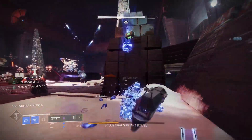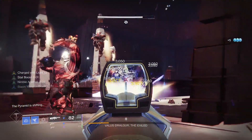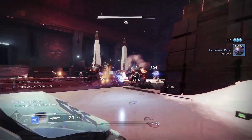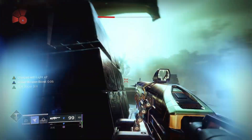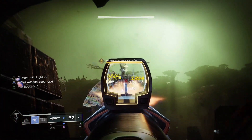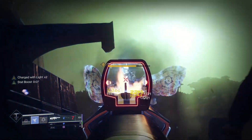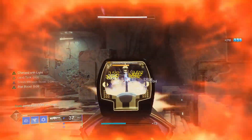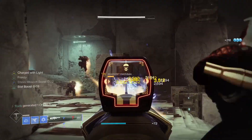Machine guns are going to be meta picks very soon in Destiny 2, so craft this one now, level it up at Shouro Chi, take your pick of top tier end game perks, and be ready to profit straight away when Bungie make the inevitable sandbox changes. If you enjoyed this quick 3-minute weapon crafting build breakdown, then you'll absolutely love this infinite freezing hunter exotic setup.